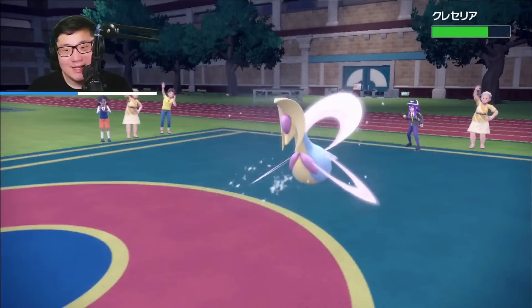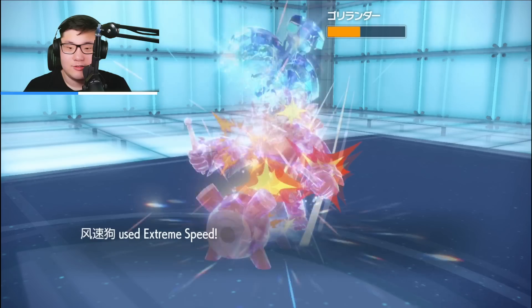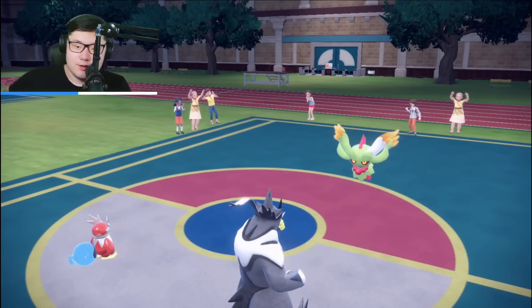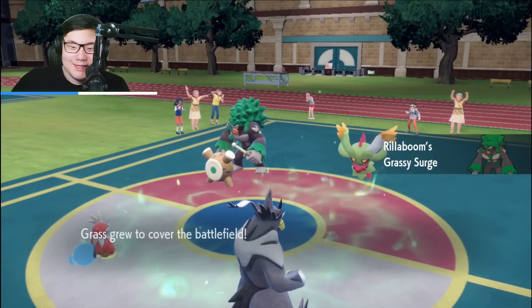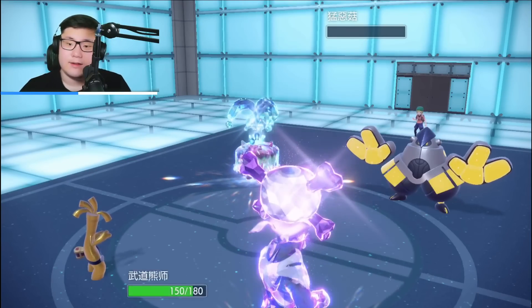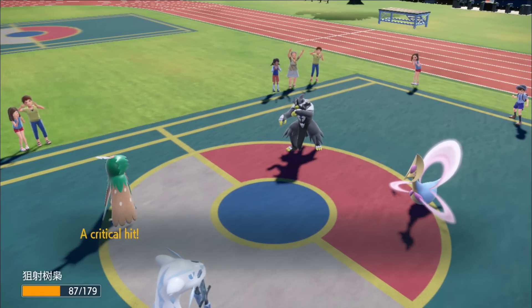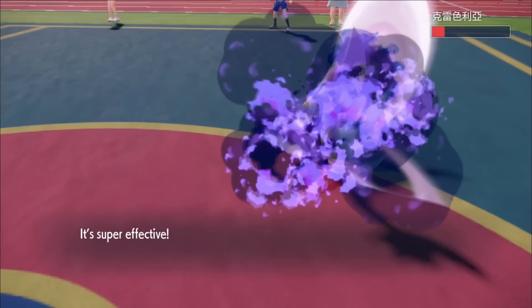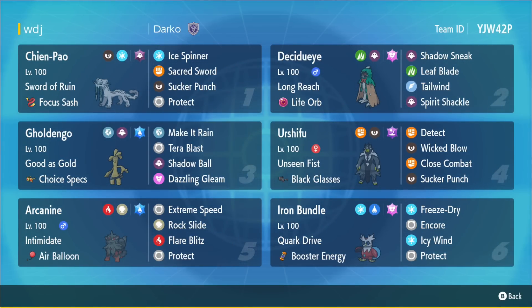Let's go over the games. In game one, Decidueye and Chien-Pao lead actually ended up sweeping my opponent's team. In game two, a double Icy Wind miss was brutal, and Tera Water Rillaboom caught me off guard, but luckily Decidueye was able to tank the Bleakwind Storms and do the damage needed to clean up the final Pokémon. In game three, a strong Zapdos knockout turn one put me in a great spot, but maybe I played a bit too risk-averse. In game four, Brute Bonnet was scary for my team, but after eliminating the Azumarill, my Dark Urshifu with Poison Tera was able to destroy the rest of my opponent's team. Overall, Decidueye was a lot tankier than I thought — the only disappointing thing is that the speed factor isn't exactly amazing if you commit to having more bulk. If you want to check out the details of the team, it'll be available in the description down below. You can try out the team with the rental code on screen, and subscribe to the channel for more VGC content.